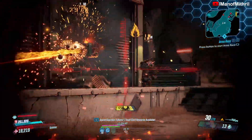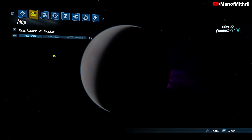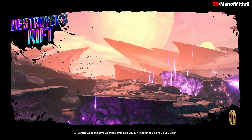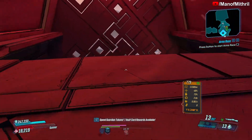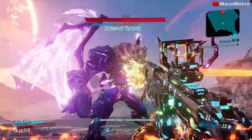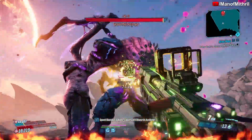Let us go and use it on a boss and see how it does, but I have a feeling I already know how that's going to go. What's going to be a good boss — probably a bigger boss. I hate going to Tyrene because she has invincibility stages, but she's quick and easy and we can get right up next to her, unlike Graveward where we have to sit back a little. Yeah, as you guys can see, it's not really doing the best. I just think this weapon isn't very good.